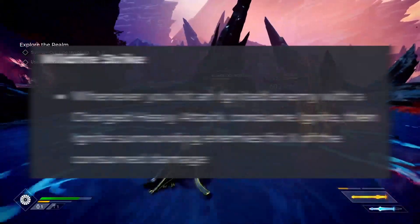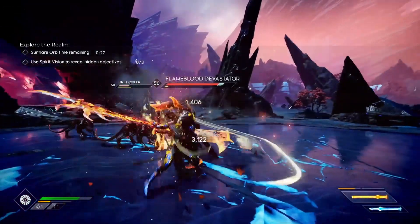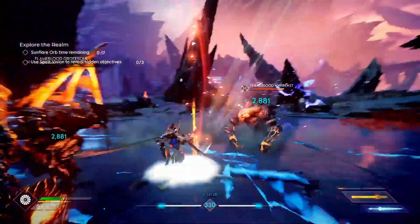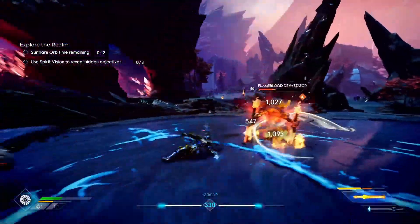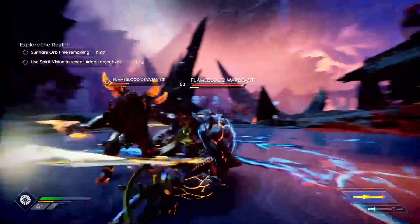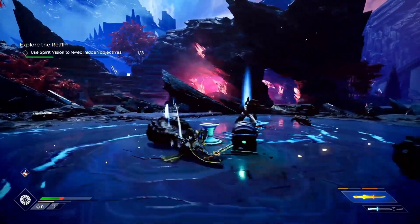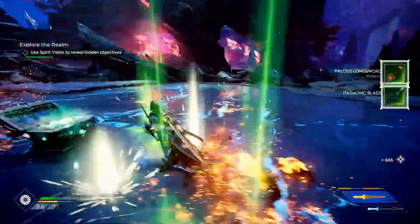Next we have the Wildfire Strike Shard: whenever you hit an ignited enemy with a charged attack, you consume ignite and then ignite surrounding enemies for X amount of the consumed damage. This is an AoE consume — not just any consume, but an AoE fire damage consume. Fire damage is just so strong in this game, and the fact that it's going to be upgradable means Phoenix is going to be a beast.